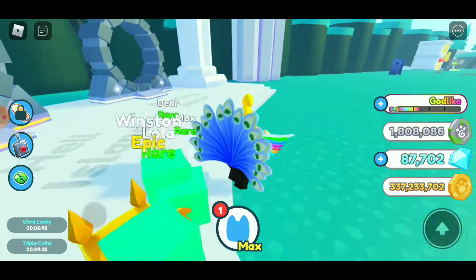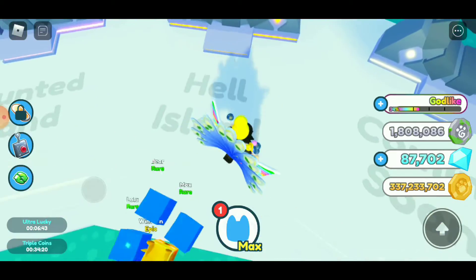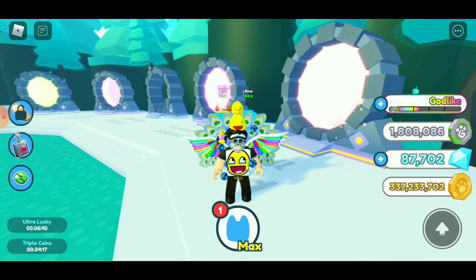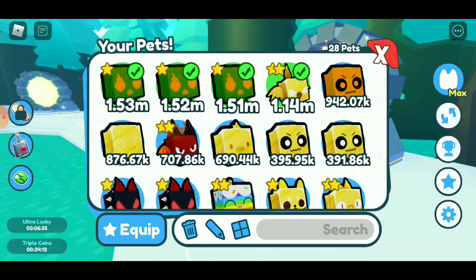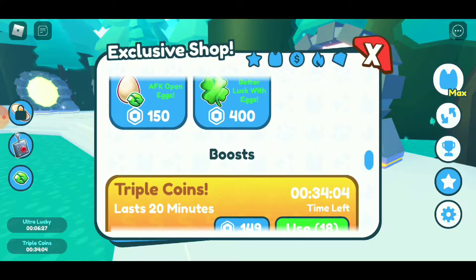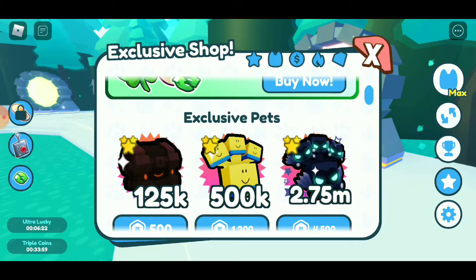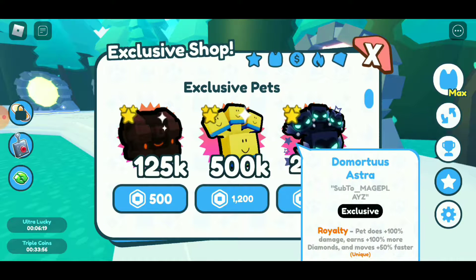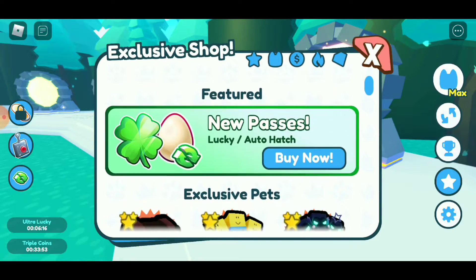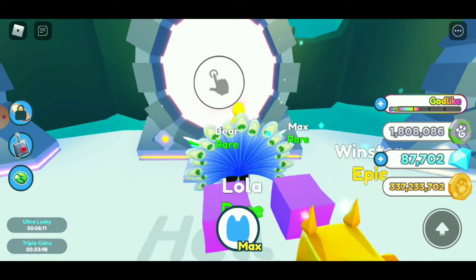I already reviewed the update myself before I was able to record. There is a new portal called Hell Island, and also there is a new game pass. The game passes include auto hatch and lucky — and the lucky is permanent. They also got new limited pets, but yeah, that's it for the new game passes.